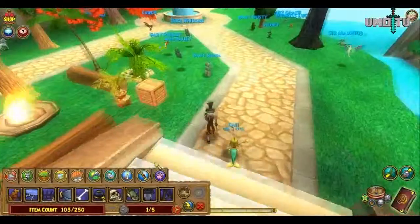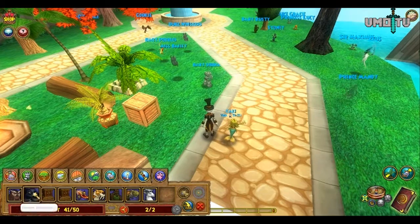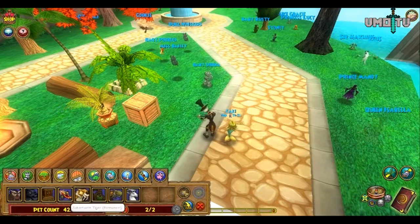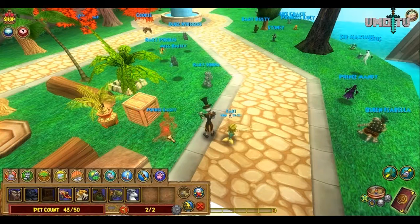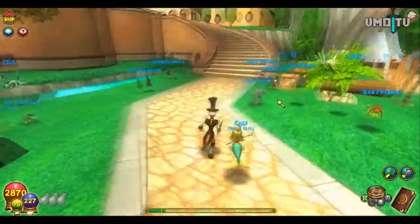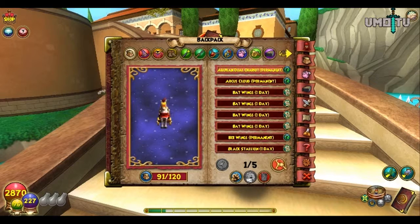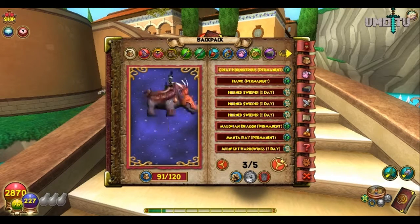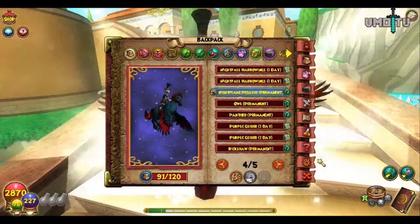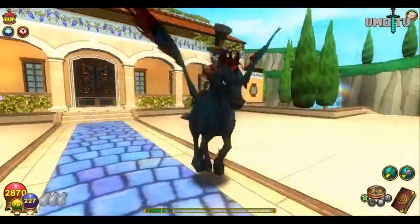Down here at my pet pavilion, let's go ahead and drop off these guys. I have no idea why, but the picture for the Harrowing Bones looks like a cabinet or something — I don't understand. So this is my pet pavilion. I have a lot of pets. I've been playing this game for a couple of years, actually. The only reason I stopped was... honestly, I don't even know why I stopped. I have way too many mounts in here. Anyway, I stopped playing for a little while, and I just recently got back into it.